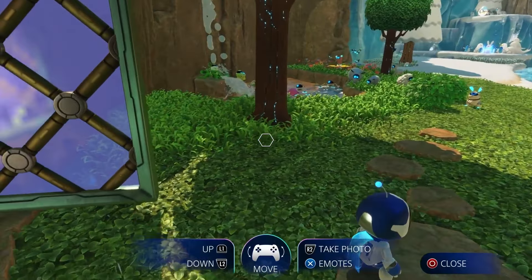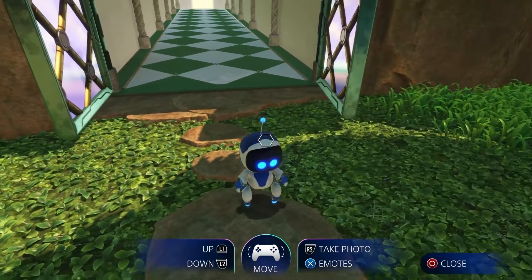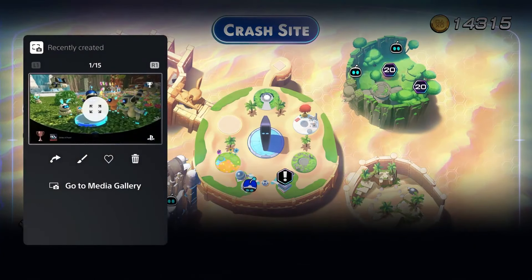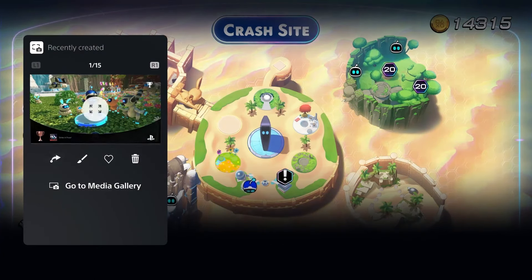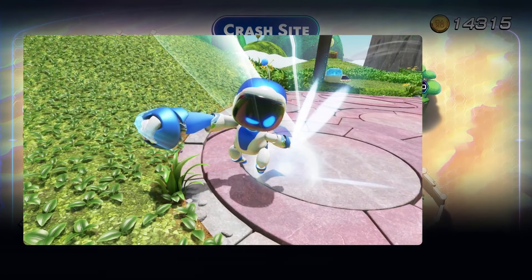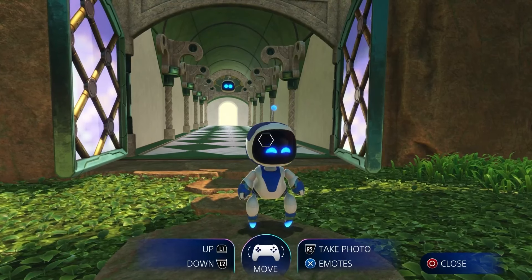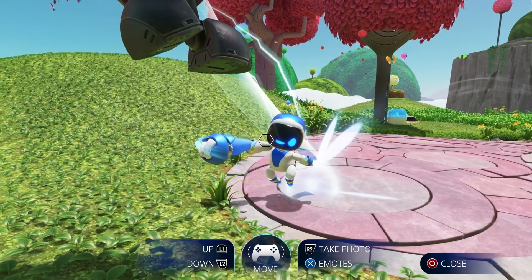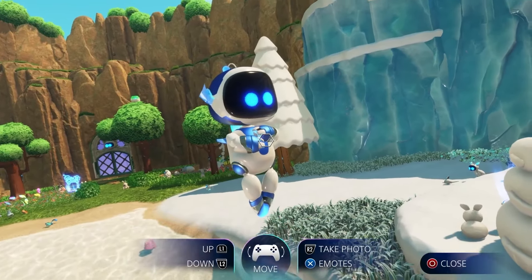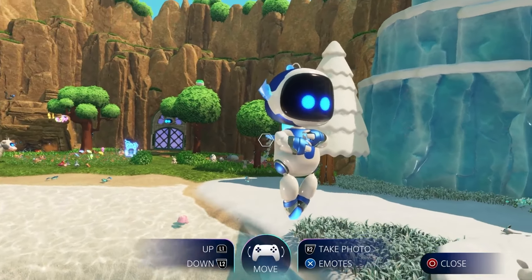Once you have photo mode, there are a few things you should know. Even though you can't remove the UI, taking a photo in photo mode works at the PlayStation 5's system level — it will automatically save to your PS5's media gallery with the UI removed, even without pressing the share button. You can change Astro Bot's expression, pedestal the camera up and down, rotate, and even zoom in and out.